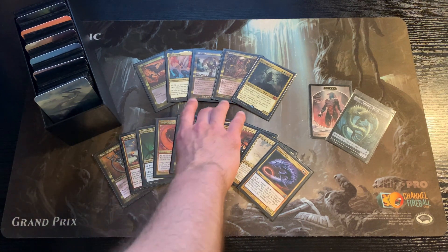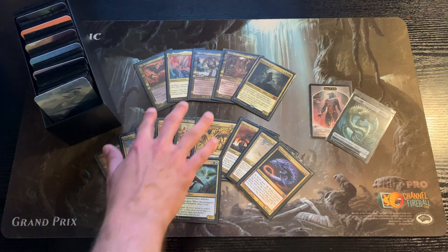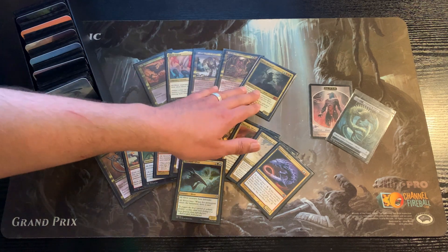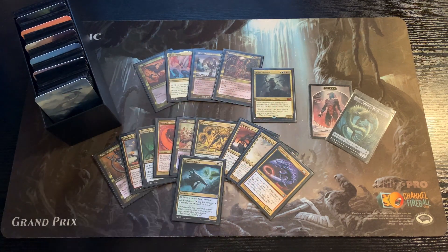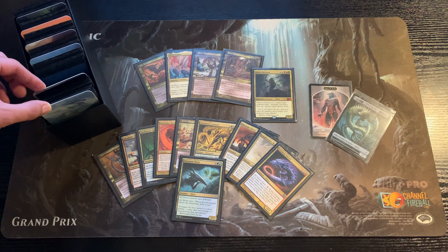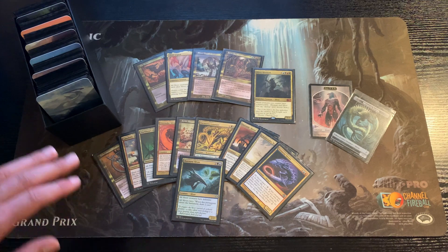So let's say you chose Simic at random. You would put this and four slivers into the main deck, having one in the command zone — for example the Hive Lord. Then you have 39 cards in the main deck plus commander equaling 40 cards.